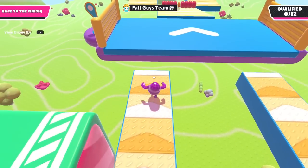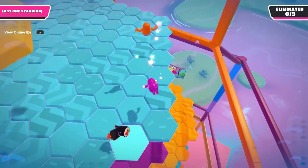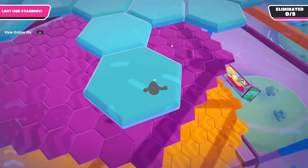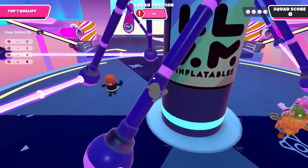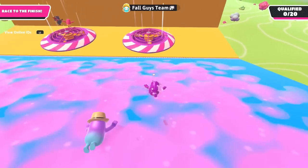Hello ZebraHerd! In today's episode of Fall Guys, we are checking out another Fame Pass 1 Season 4 costume. We have more retro radness with the Poly Bean costume, a low poly version of the normal bean. So let's go take a look.